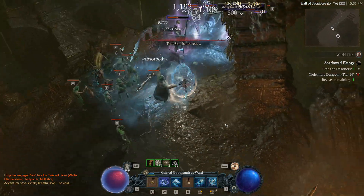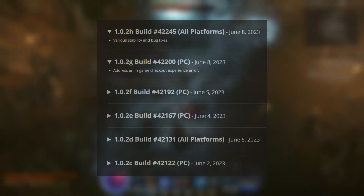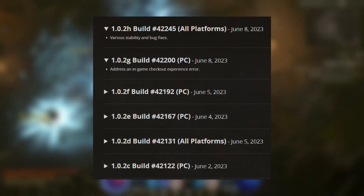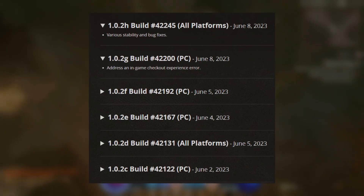We also had a new client patch recently and it seems like we keep getting a ton of builds. We had one on the second, two on the fifth, one on the fourth, and two on the eighth. There were a couple of checkpoint errors that were just fixed, as well as various stability and bug fixes.